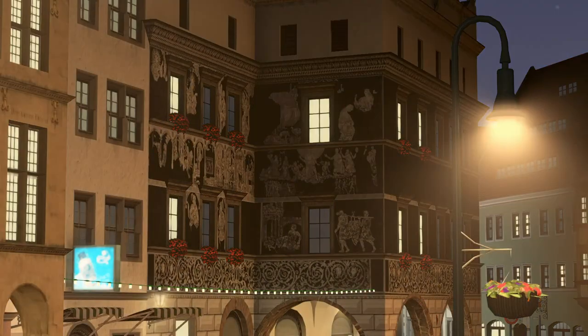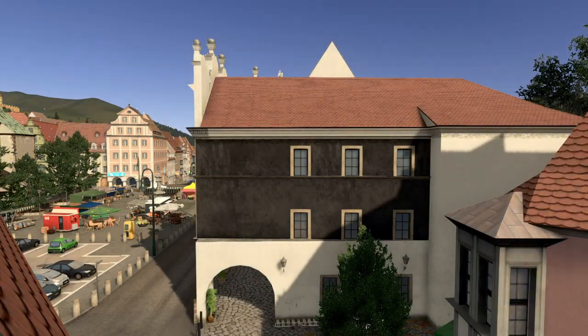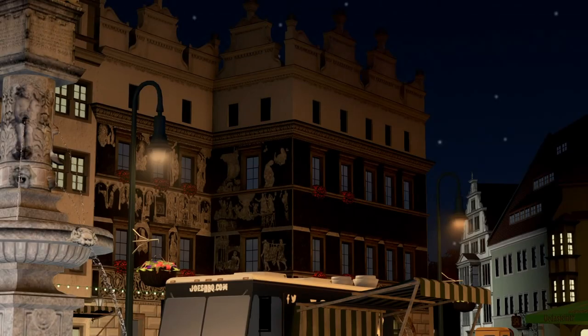The history of the house goes far back to 1564, when a rich merchant built his residence here. Over time, the building changed its owner multiple times. It even hosted the Holy Roman Emperor Maximilian II.